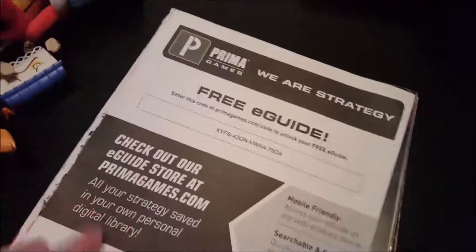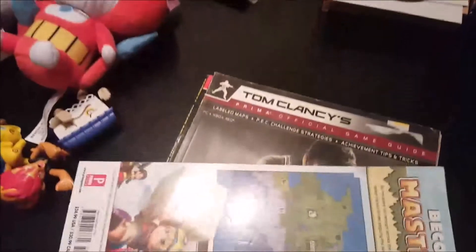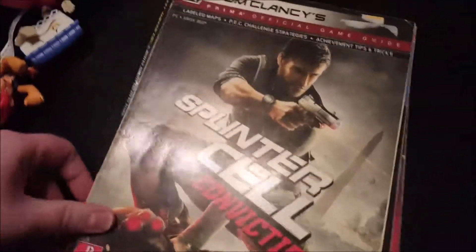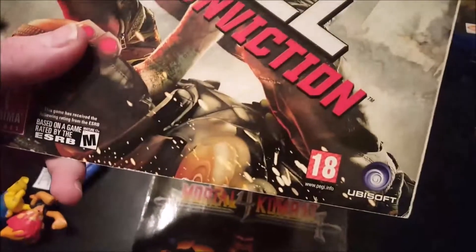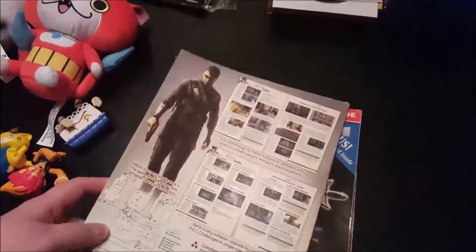And I got some strategy guides. This one is Dragon Quest Builders — it has the cover torn off but I found it for free, so pretty good. It's got pretty much everything in it. I also got the Splinter Cell Conviction strategy guide, pretty good too. It's actually the European version because it's got the PEGI thing — well, maybe not, because it has something else on it. I was wrong about that.